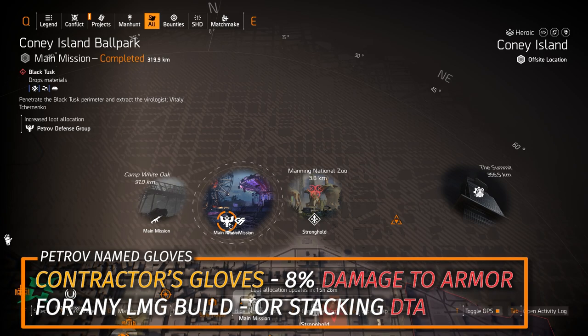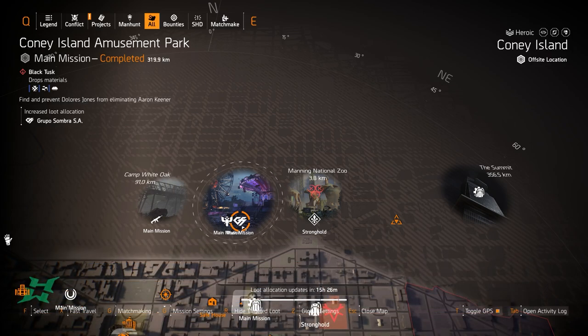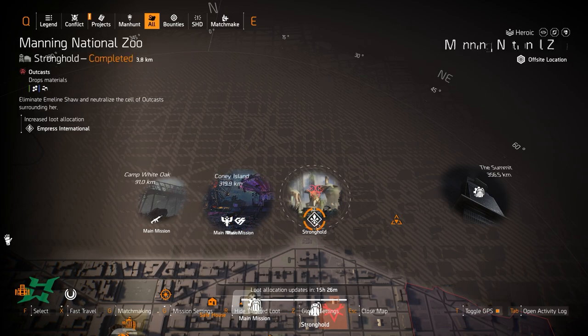At Petrov over here at Cuny Allen Ballpark, I would farm the Contractor's Gloves with 8% damage to armor — great on any LMG build or if you're stacking damage to armor. Group Osumbro: one piece for DPS builds and two pieces for explosive skill damage builds like artillery turrets, striker mines, and seeker mines.